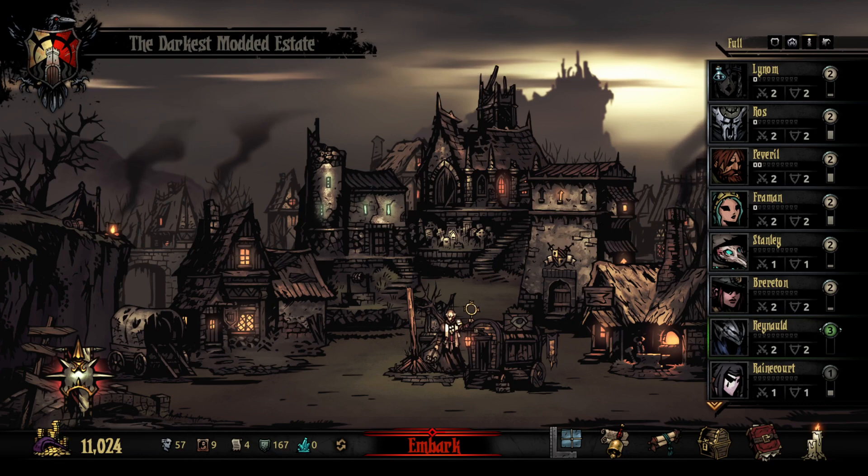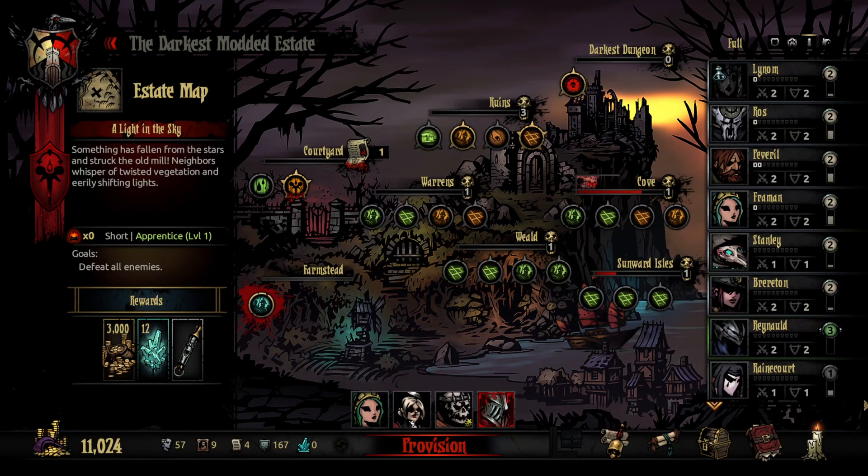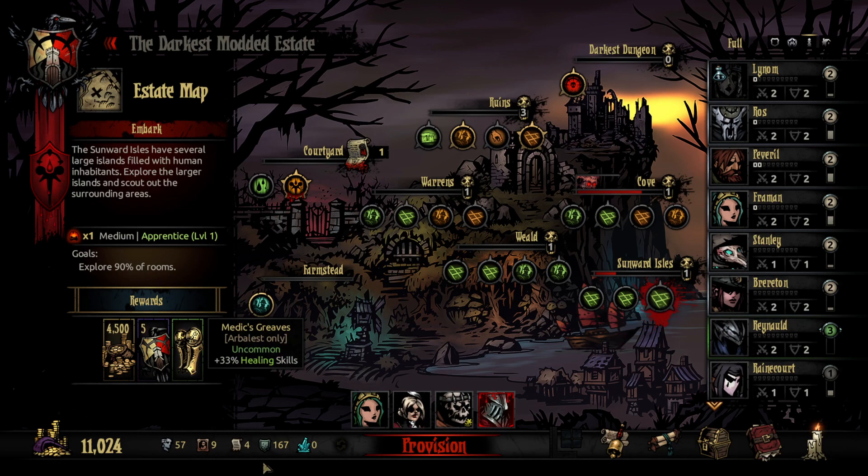Hey everyone, Meowstity here, welcome back. Today we're going back into the Sunward Isles. Had this medium one picked out, so hopefully we can explore 90% of the rooms pretty easily. Going in with the same grip as last time: the Rudiment, the Forsaken, the Grave Robber, and the Lamia. Let's get to it.